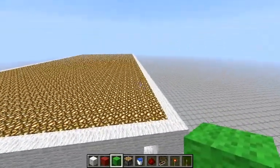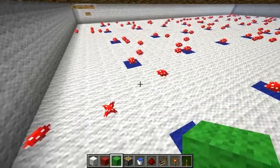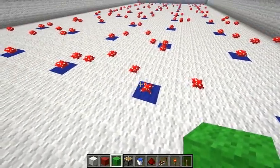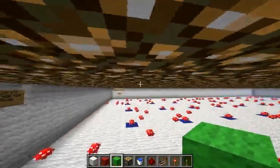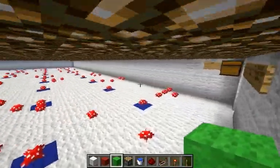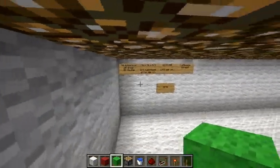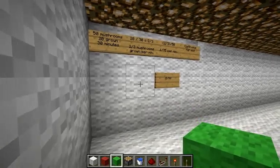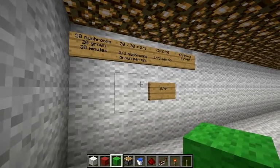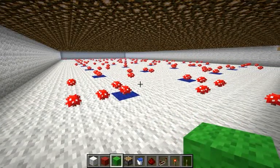Now let's talk about how fast mushrooms grow. I've set up a room with blue wool spaced 4 blocks apart, and on top of each blue wool I put a mushroom — 50 seed mushrooms in total. The roof is glowstone because light level doesn't actually affect mushroom growth. The first test was a control: I let mushrooms grow and harvested them as soon as they popped up, so I could see how fast they grow without the grown mushrooms having a chance to spread further.